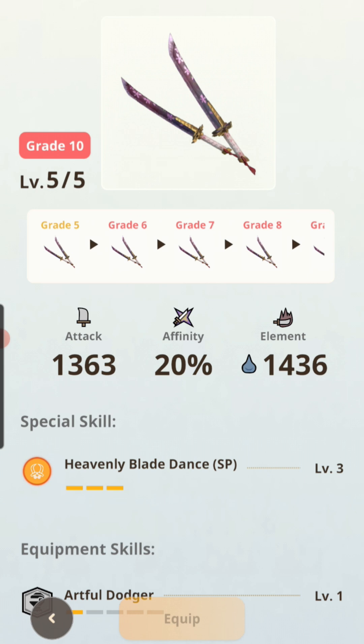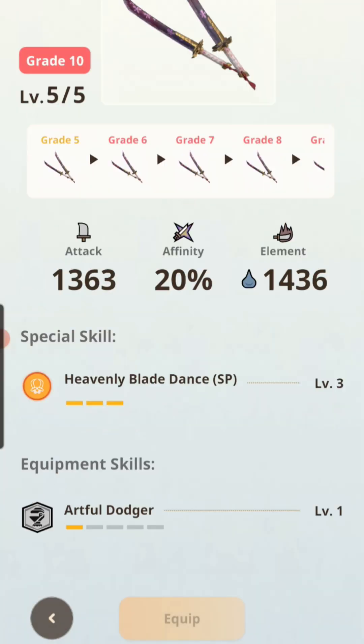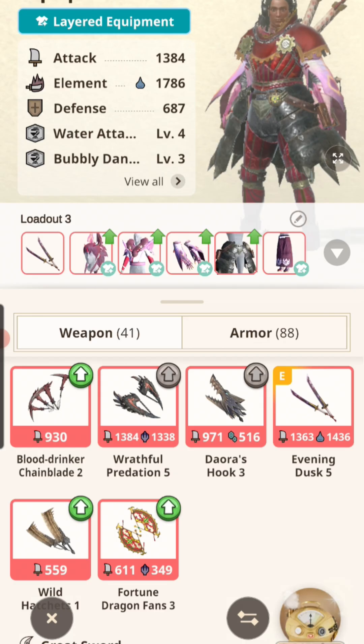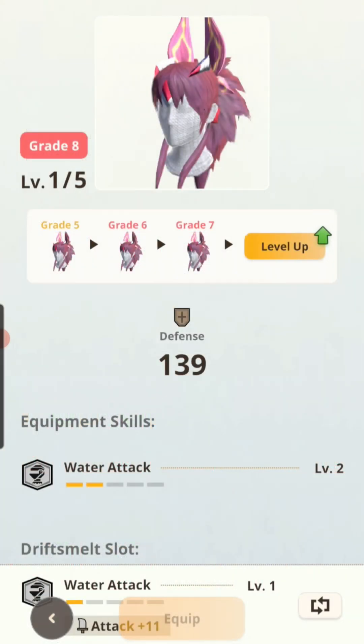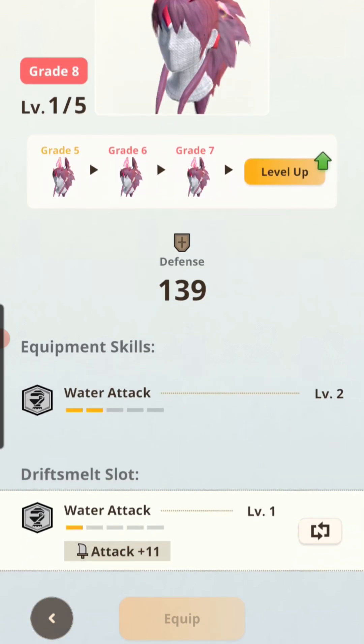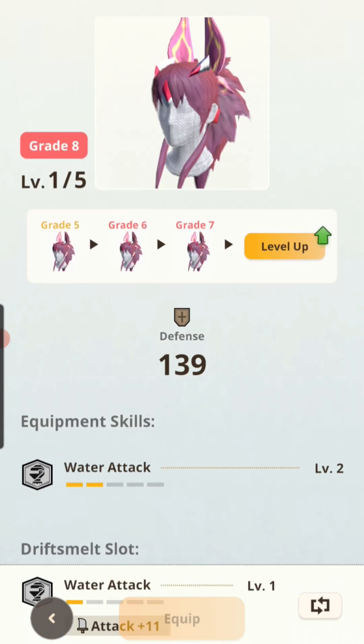Mitsuhune — I'm using dual blades and it comes with Artful Dodger, and I have a maxed out grade ten, five out of five. I got the Mitsu helmet, blessed with it to get my third water drift smelt, so I have triple water coming from the helmet alone.